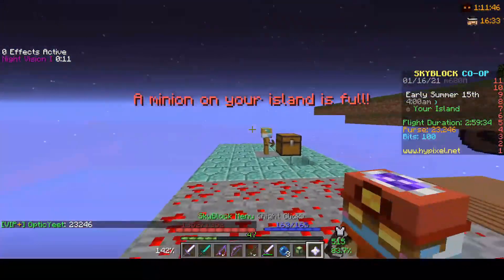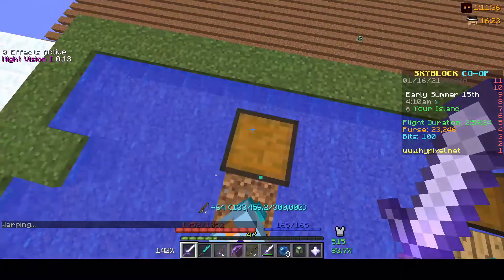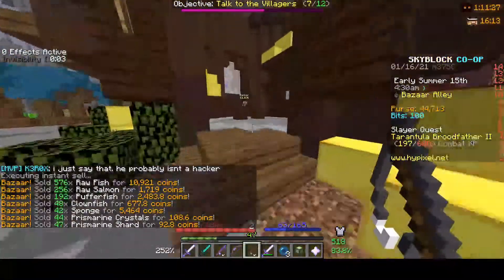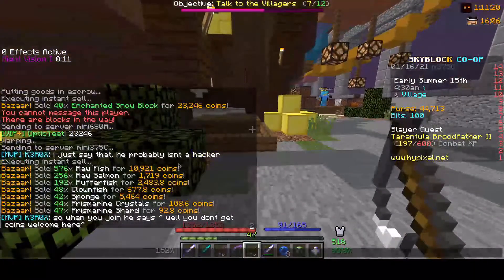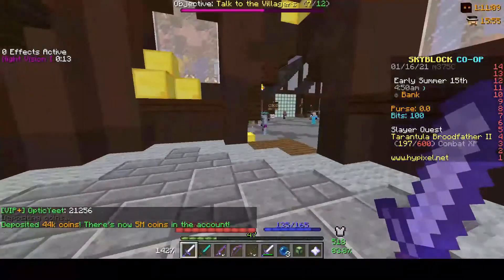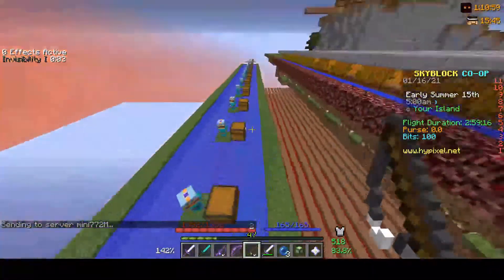Now we're gonna look at the mithril minion - this guy actually has a bunch of stuff in him. First we're gonna sell the fishing minion. I already checked and my fish sack is completely empty. The snow minion actually made 21,465 - that's interesting because even without diamond spreading, the snow minion manages to beat out the fish minion. The fishing minion made around 21,256 or something like that. Now let's put everything into the bank. I have a feeling the mithril is gonna be good, but mithril prices will go down if this video gets popular - for now they're staying at like 170 so we should be good.